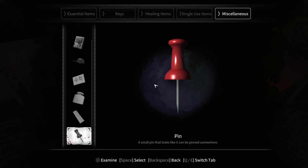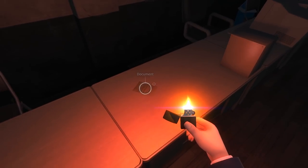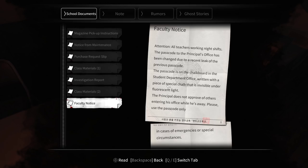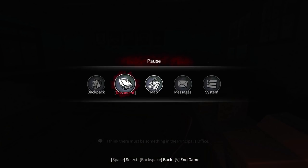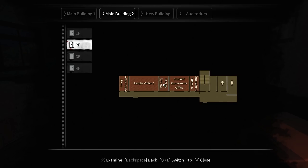We've got a pin here — a small pin that looks like it can be pinned somewhere. There's a document here — a faculty notice. Attention all teachers working night shifts: the passcode to the principal's office has been changed due to a recent leak. The passcode is on the chalkboard in the student department office, written with a piece of special chalk that is invisible under fluorescent light. Of course it's going to be invisible chalk. So there must be something in the principal's office — that's where we need to go. The student department office is on floor 2F, so we need to go there next.